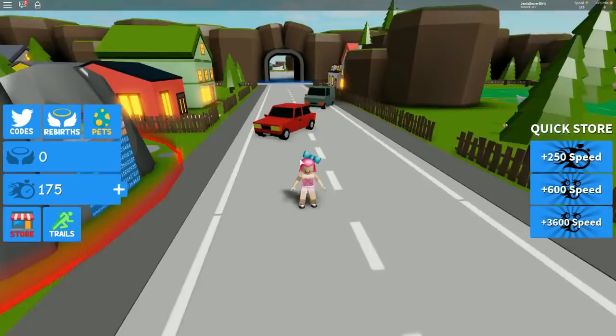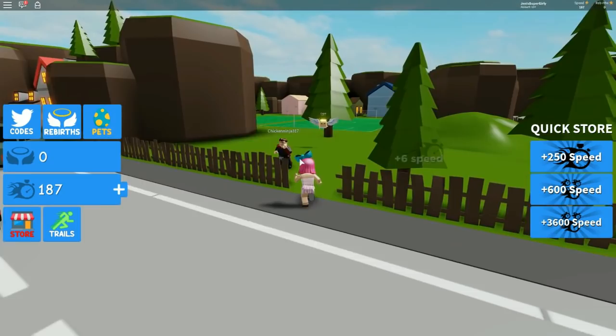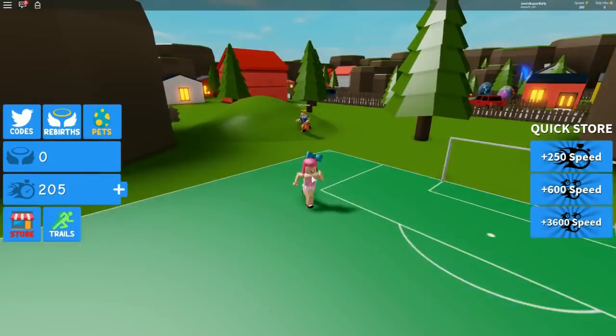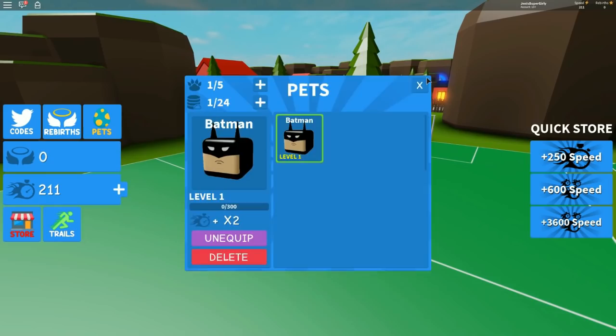We really need to find some more orbs right now. They have black ones that do up to like a hundred - you know how helpful that would be. Let's go where there's no other people. Should we even be together at this point? She's gonna take everything! Wait, where did Batman go? Where are our pets? Oh no - it says they're still equipped, so don't worry. He must have fallen in the hole. Poor Batman.